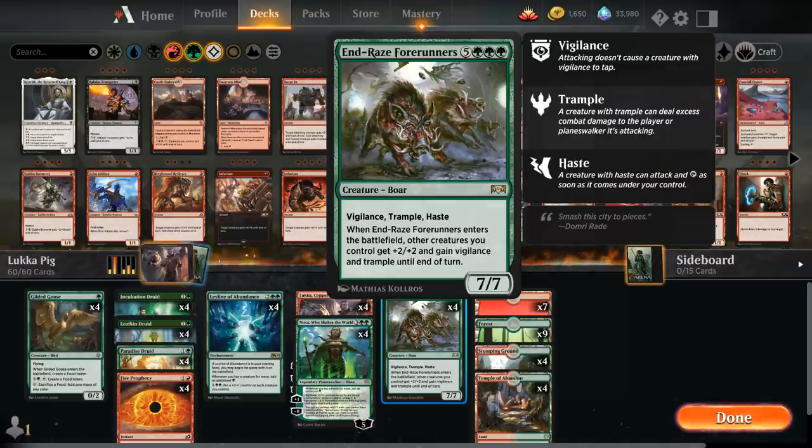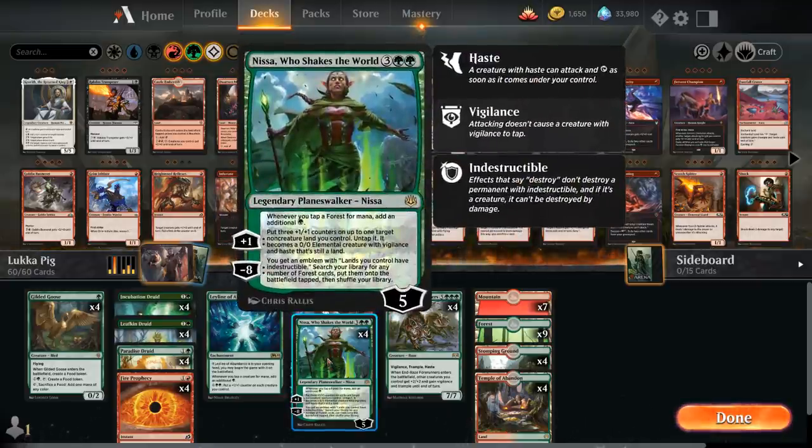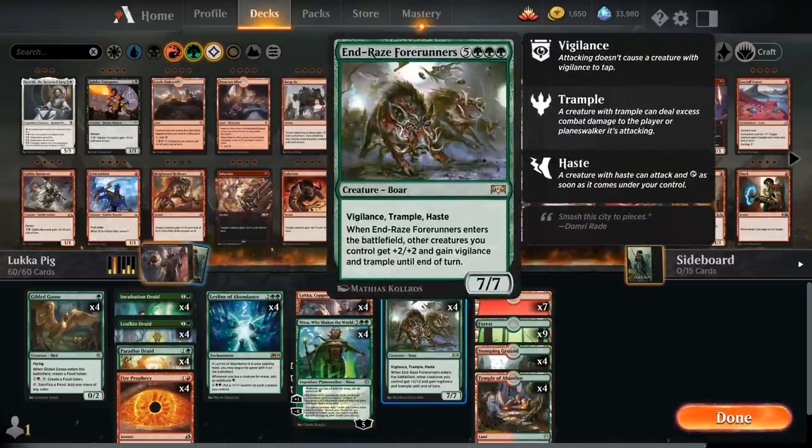Of course we're not guaranteed to draw our Luka Planeswalker, but we have a pretty good backup plan in Nissa Who Shakes the World, which is also quite powerful when ramped into ahead of schedule. She can generate a nice supply of 3/3 Vigilant Lands, and with the mana doubling on Forests we can also easily hardcast our Endrace Forerunners, which can still help us end the game.